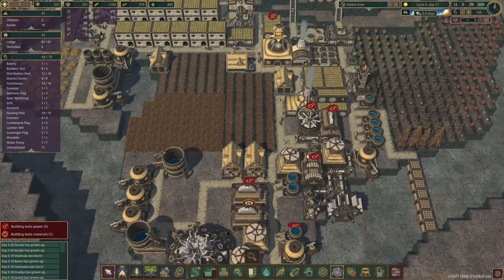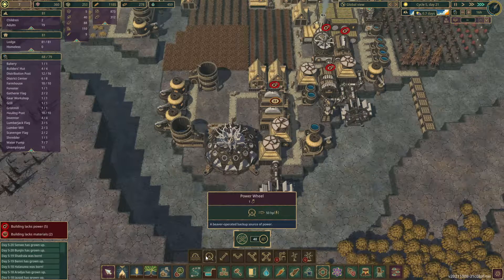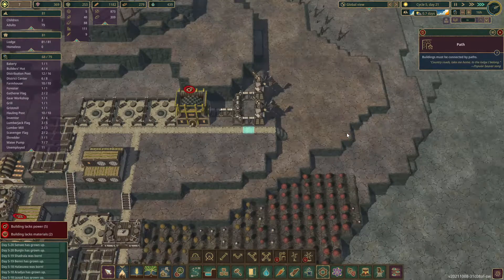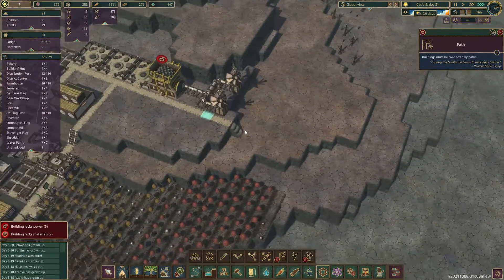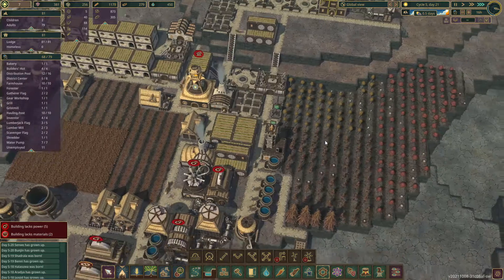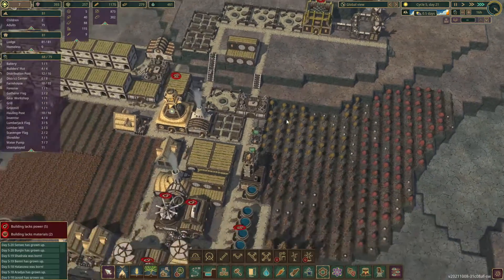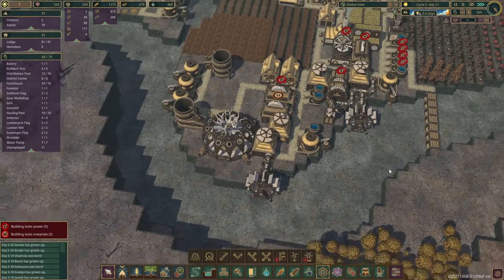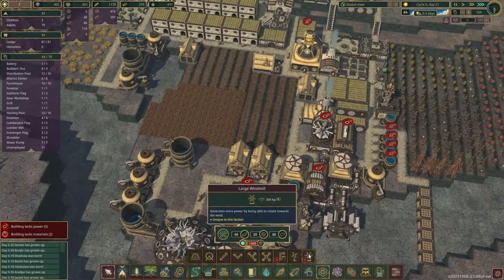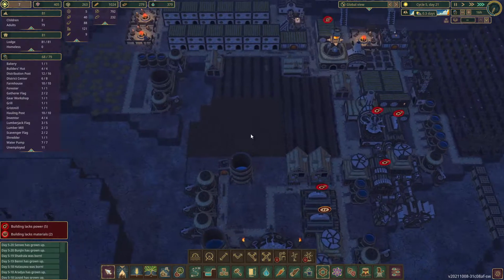We have a couple of different powered buildings. Most power comes from water power, but you can also do a hamster wheel setup or wind power. We have wind power set up here but nothing is blowing this way right now. Wind power isn't constrained by water but is at the whims of the wind. Water power is restrained by whether you're in a drought. The hamster wheel always produces power but produces the lowest amount — it's a neat feature.